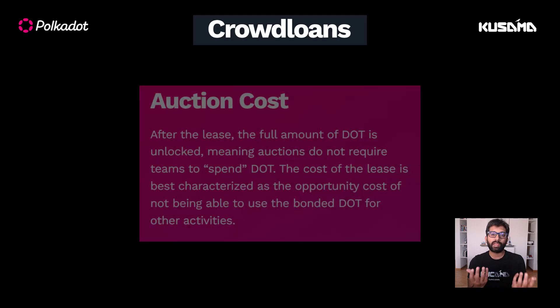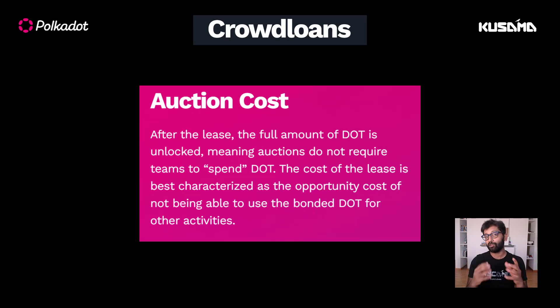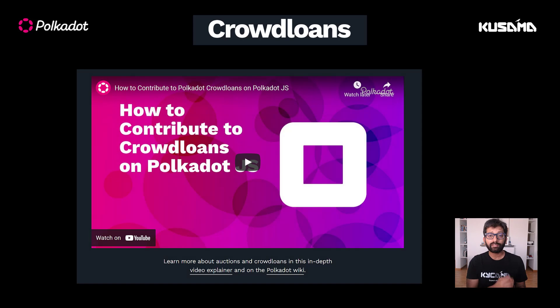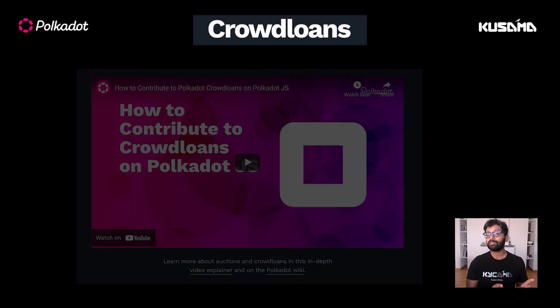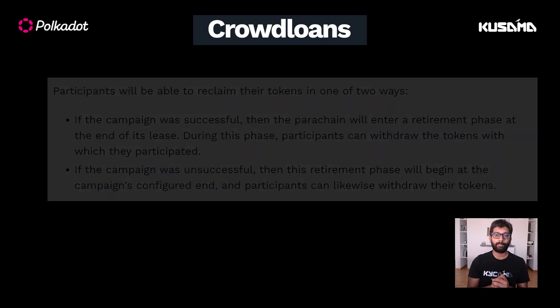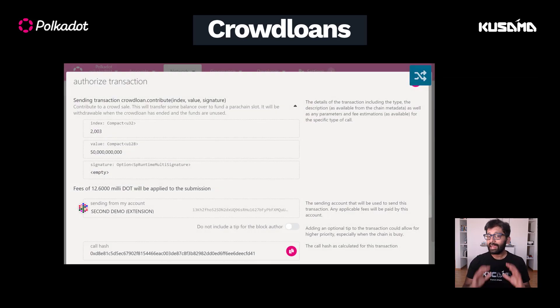Basically, the contributors pay the opportunity cost of not being able to use those locked DOT for activities like staking. If you're interested in participating in crowd loans through Polkadot.js, check out this video — the link is provided in the video description. The contribution through Polkadot.js guarantees that you'll receive your DOT back after the lease expires, or if the crowd loan campaign is unsuccessful and the campaign ends, your DOT will be returned back to you.